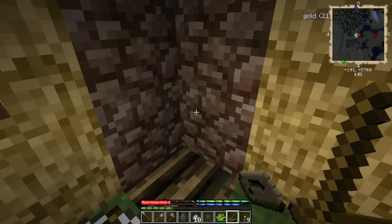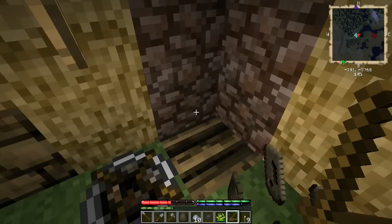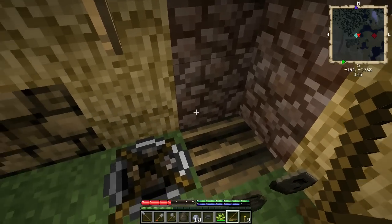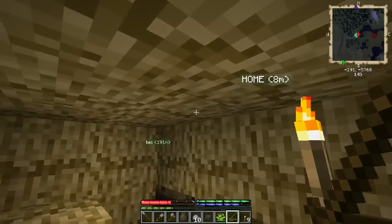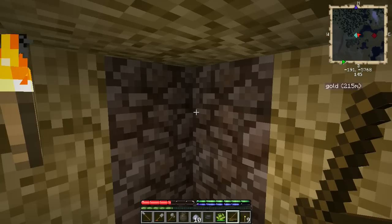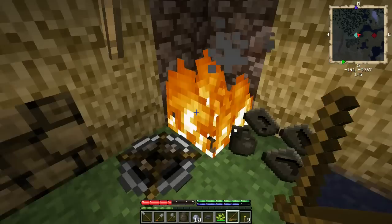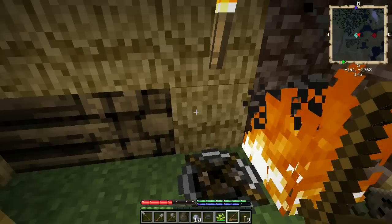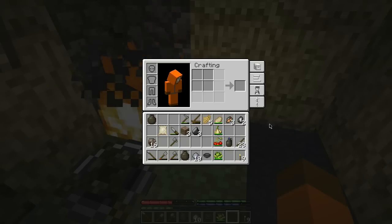The other thing you'll notice: I've upgraded to TFC 0.78.16 and so far everything seems okay. One of the changes they made is that thatch now catches fire — makes sense, but it didn't used to. That means I can't have thatch right around my pit kiln or my whole place will burn down. I've replaced those with cobblestone. I've fired the pit kiln twice now and so far nothing's burnt down, so fingers crossed.